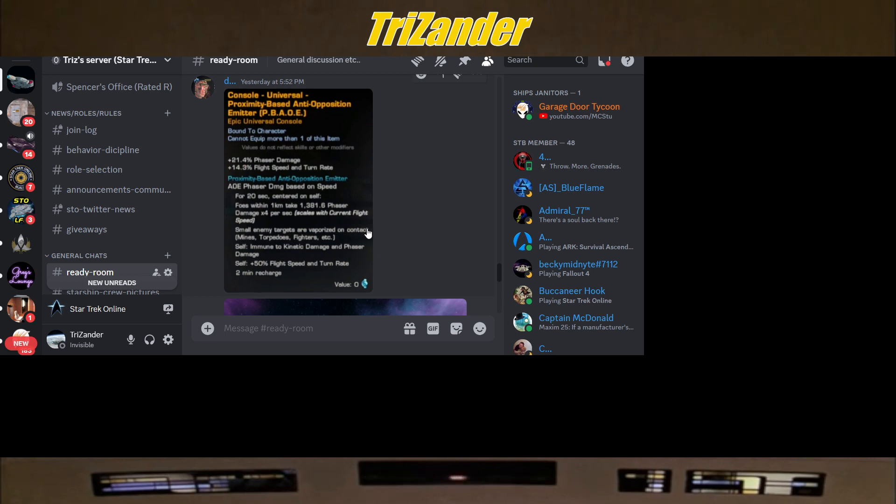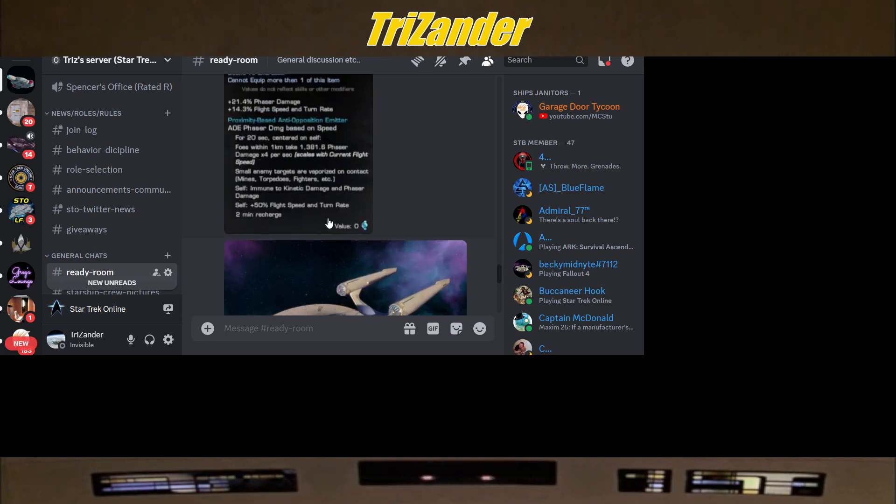First thing Dwayne posted was the Universal Console, called the Proximity Based Anti-Opposition Emitter. Passively it gives you 21.4% phaser damage plus 14.3% flight speed and turn rate. What it actually does is an AOE phaser damage-based ability — for 20 seconds, centered on self, anything closer than one click takes 1,381.6 phaser damage times 4 per second, which scales with current flight speed. Small enemy targets are vaporized on contact, minus superior fighters. Self is immune to kinetic and phaser damage.